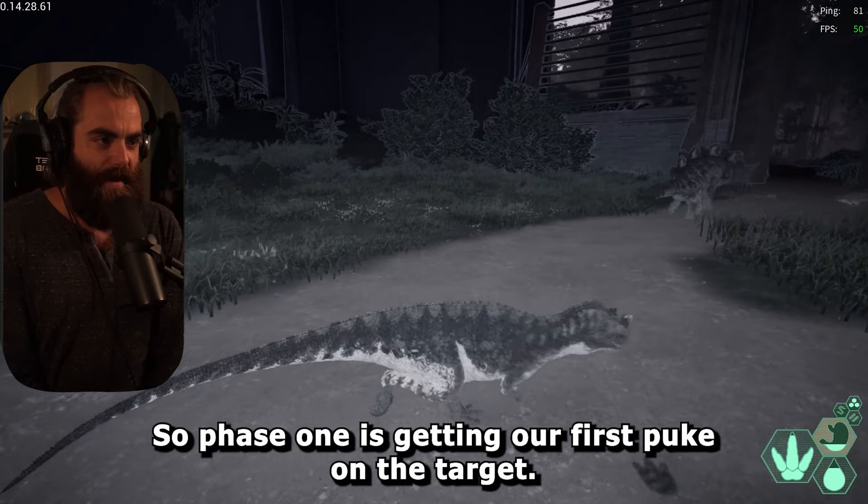Phase one is probably the most dangerous part. I recommend using left mouse button attacks only and doing a lot of baiting — watching how they swing and then landing attacks in between swings to try and get that first puke. You do have the minute it lasts in the stomach, so you have some time to feel them out, see what they swing to, and try to get them to hit their friends. Honestly, it's easier to fight two Stegos than one — most of the time they'll hit each other.